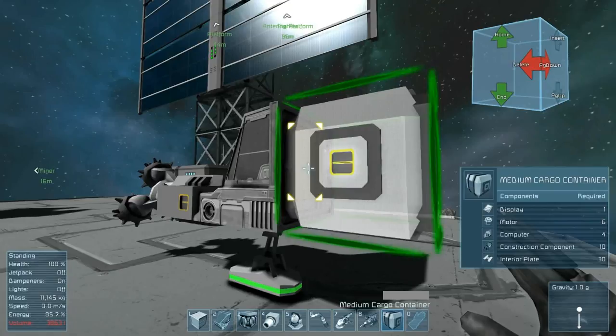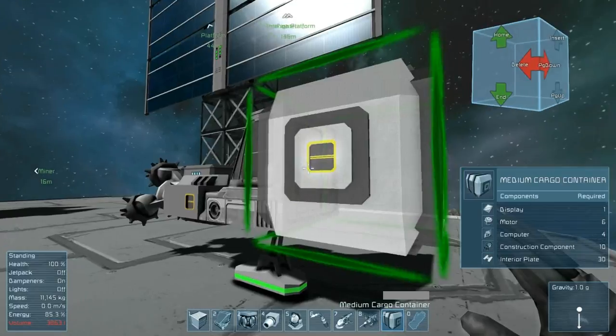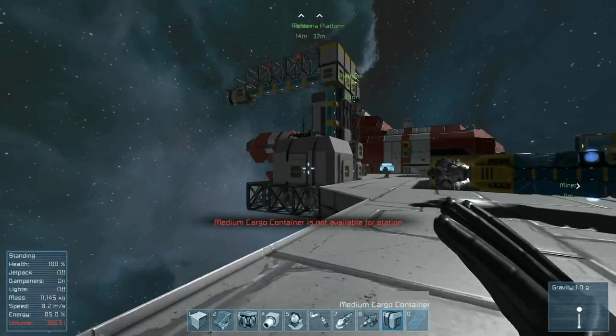The medium cargo container is much more appropriately sized. However, you've got to notice that on one side it has a small inventory door and on other sides it has large inventory doors. These doors are not compatible with each other, and they really only come into play on small ships. On a large ship or a station, all the cargo doors will be of the large size.